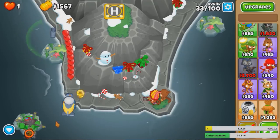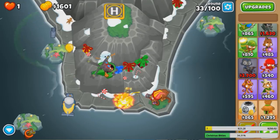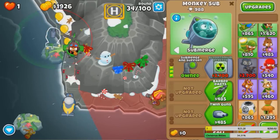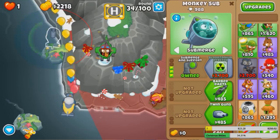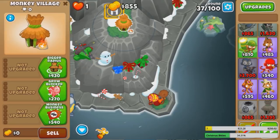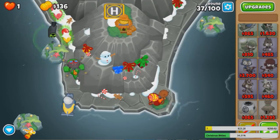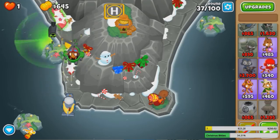Wait for the yellow to pass — one's gonna leak, use the Fire, easy. Hope this sub catches the rest of the yellows. There we go — that's how you beat round 33 with this strategy. Next we should get a 3-4-0-0 Village, cause this will instantly decamo anything in its path. We'll get Monkey Business and Commerce. For round 40, easy — just get a 3-0-0 Alchemist to buff the Heli Pilot and you're good to go.